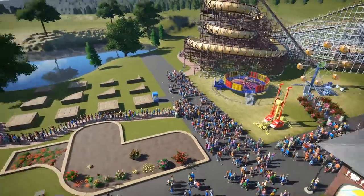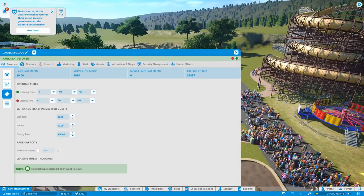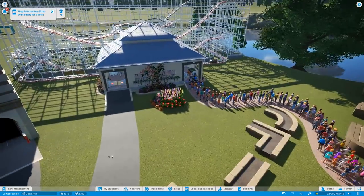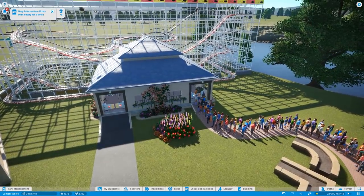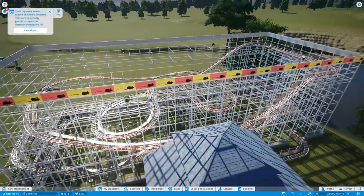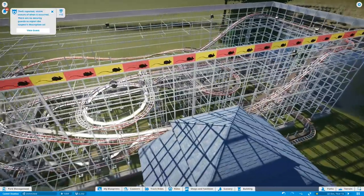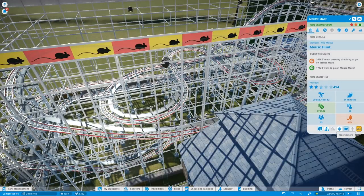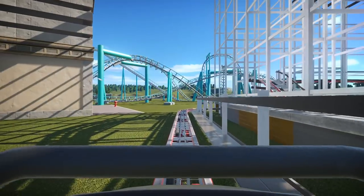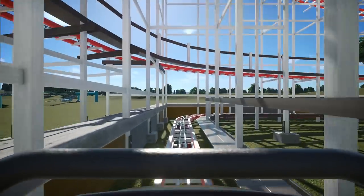We're going to start with the coaster in the free update — the Wild Mouse, or the Wooden Wild Mouse coaster. Most of you will know it. I even like that they stuck to the color scheme you know from RollerCoaster Tycoon. Here we are in the station — I'll be a bit quiet until we're at the end of the lift hill, just to show you the sounds, because I really like the sound design.